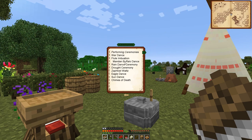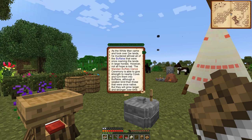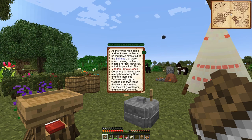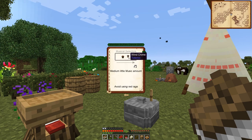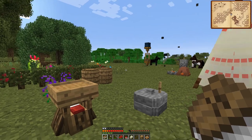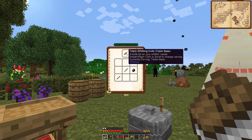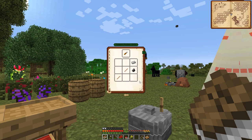I'm just gonna make the totem base and see what happens. We want to make the buffalo. So we need wind chimes and a totemist drum - medium little music, avoid using red rags. We need the totem drum and some wind chimes. This is a confusing one. We need to make this totem whittling knife, which we cannot because we don't have iron. I'm very confused on how we're supposed to do the ceremony.